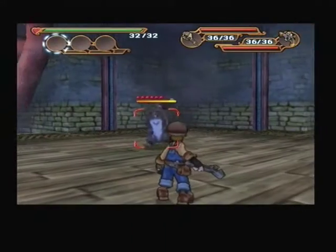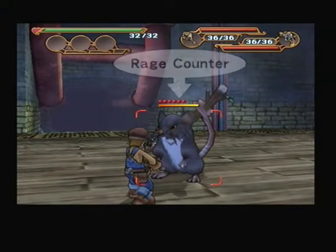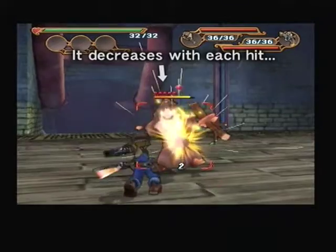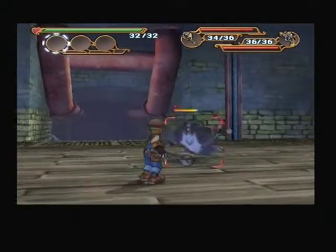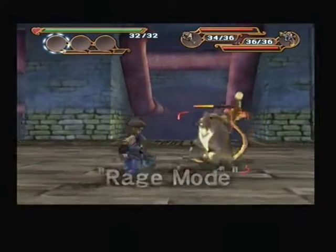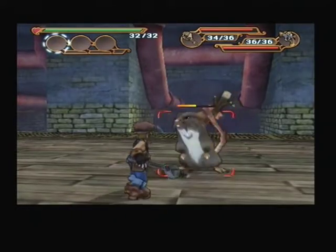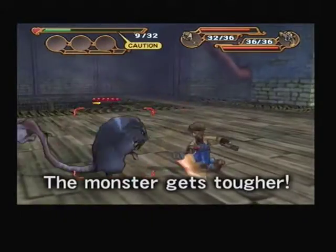Do you know what the red bit is above the monster's HP bar? It's called the Rage Counter, and each time you attack a monster, it decreases by one. If you don't defeat the monster before it runs out, the monster will go into Rage Mode. If that happens, the monster will get a lot stronger, so you'd better not attack it half-heartedly with a weak weapon.